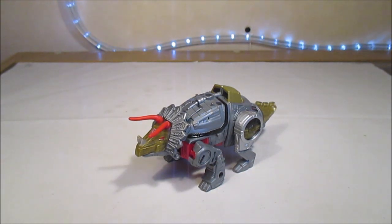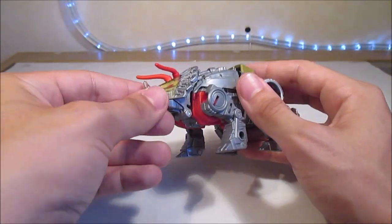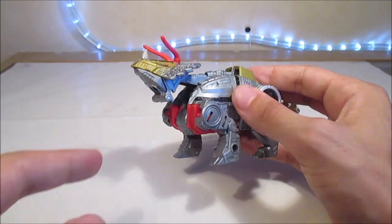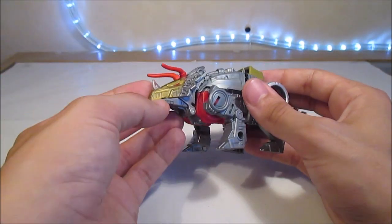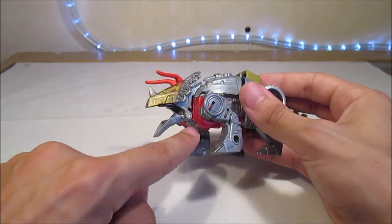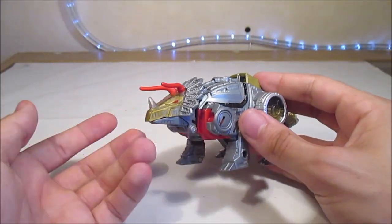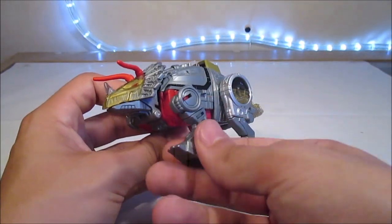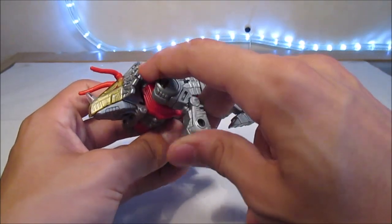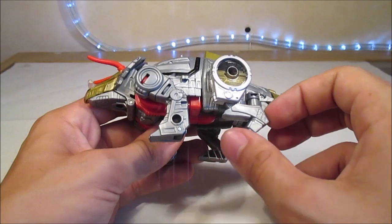Ce Dinobot a quelques articulations — évidemment pas digne de ce que fait Fancy Toys. La tête ne peut pas vraiment bouger sauf si on l'enlève de son emplacement, donc elle peut monter jusque là. Ça lui casse le cou sinon. La mâchoire peut s'ouvrir mais l'axe est très éloigné de là où devrait se voir la bouche — il vaut mieux la laisser fermée. Les pattes avant sont sur ball joint, peuvent faire un 360 et aller entièrement vers l'extérieur. On a aussi un ratchet souple. Pour les pattes arrière on peut les bouger, c'est plus pour la transformation.